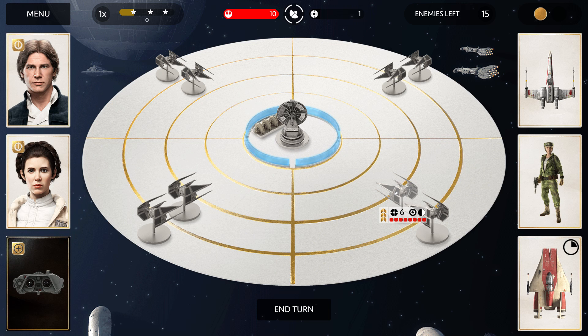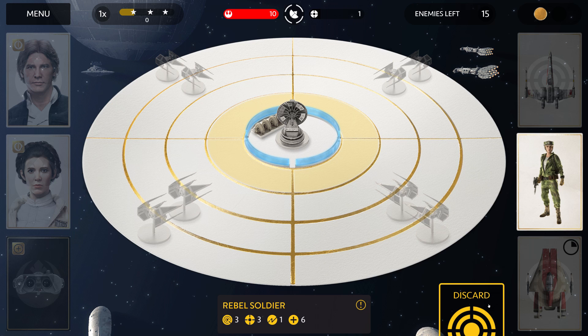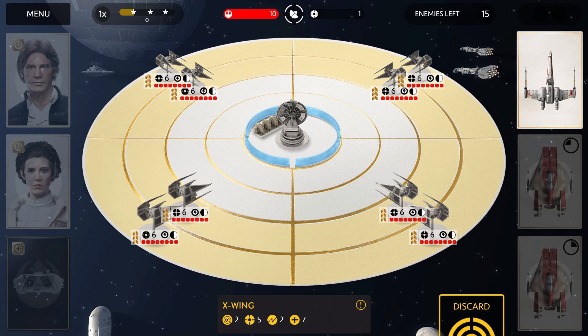As you can see, these TIE Interceptors have a little lightning bolt symbol, which means Fury, which makes them very hard to take out. So if you try to attack them directly with the next swing like that, as you can see, you're going to lose them.